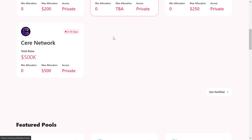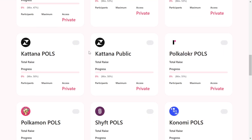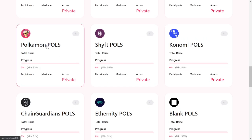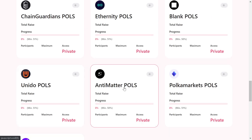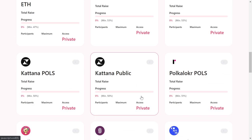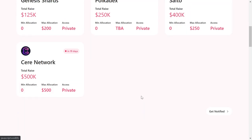When it comes to projects that launched on Polka Starter, there are some huge projects with huge gains. One of the recent ones is Polkamon, which gave returns of 280x from the Polka Starter sale price to the all-time high — so for $1,000 invested you would be getting $280,000, which is huge. Then there were other successful projects: Chain Guardians gave around 100x return and Antimatter gave around 99x return.